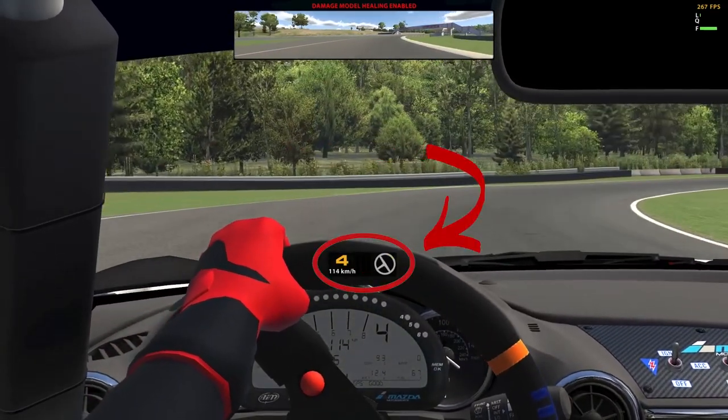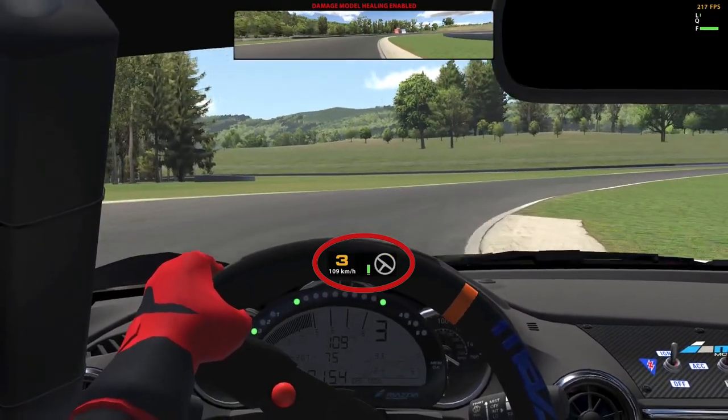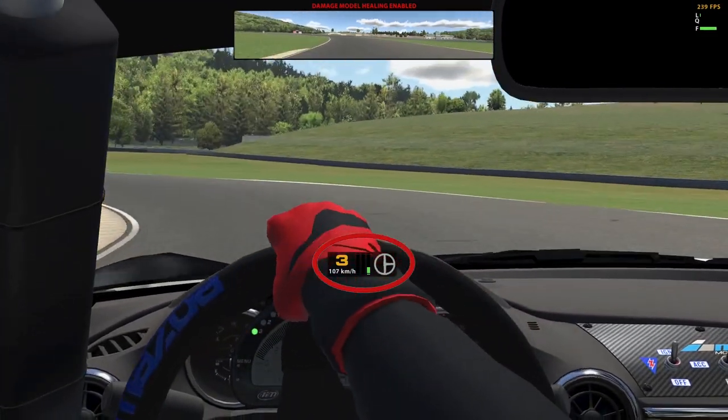As you can see, initially we go on the throttle, then we notice we have a wide exit, we lower our throttle input, then we push it again, but one more time we have to lower the throttle application. After these types of corrections, we end up losing plenty of time.